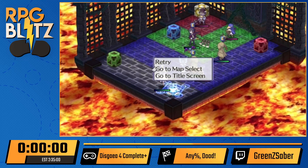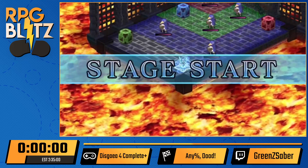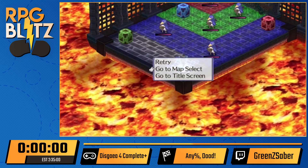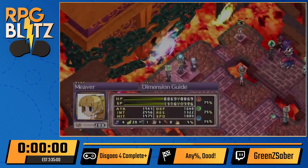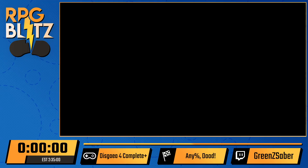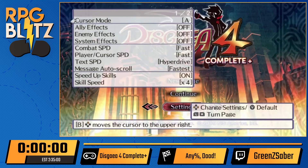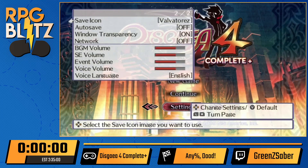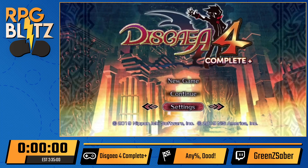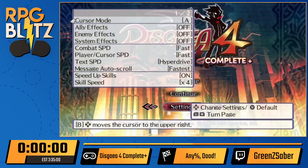New to this version is the retry feature, which allows you to reset the map to the beginning — so if you mess up, it's not a big deal. That's basically how most combat in this game works. This is the complete version played on Switch. I've done a few runs of Disgaea 4 on PS3 and I'll be chiming in to talk about some differences between the games and the runs themselves, because there are quite a few added features that make the run quite a bit different.